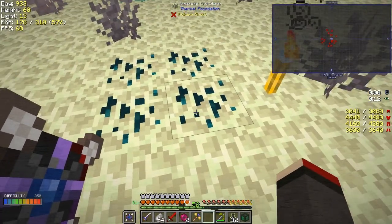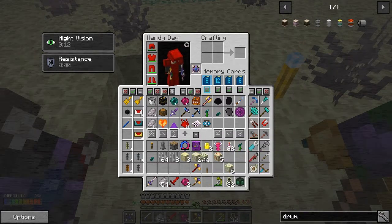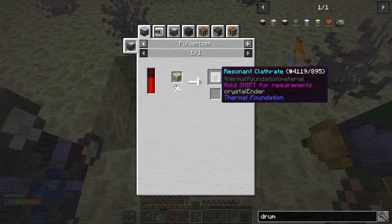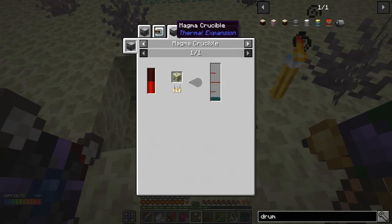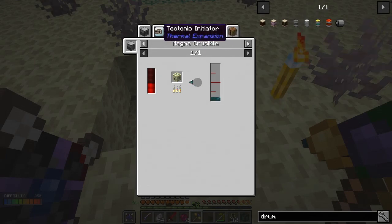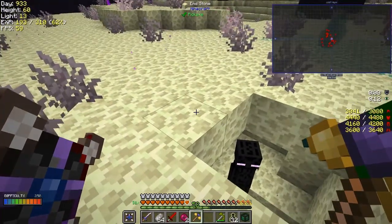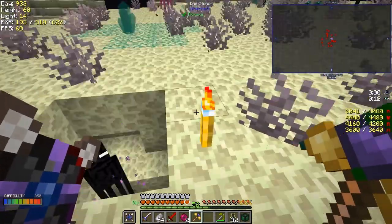Let's dig up this stuff - resident ender, 46 ender. Let's look at uses: we can make ender clatherate with it. And uses of the magna crystal - we can turn it to resident ender as well. We can make ender pulse from it but we can do both. It's so good when they can't attack us, isn't it?